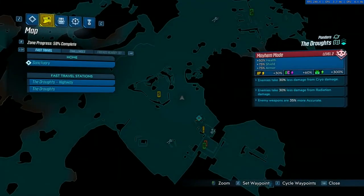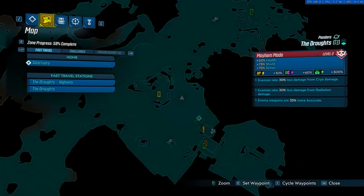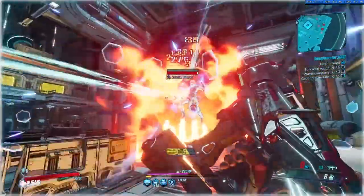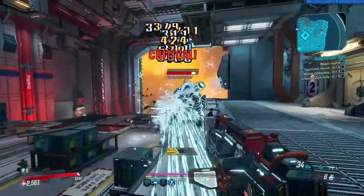Another key aspect of Mayhem mode is the random affixes that can be added into your game. You go into Mayhem 1, load into Pandora, and you have these random perks on the right hand side that might make elemental damage stronger than physical damage, might reduce the damage that your weapons do while increasing the damage that your abilities do — forcing you to use them more and giving you a couple of challenges to face. In Mayhem mode 1, you have 1 affix randomly added. Mayhem 2 goes up to 3 affixes. And Mayhem 3 gives you 5 affixes. The higher you go, some additional mods also unlock to make the game a lot harder.